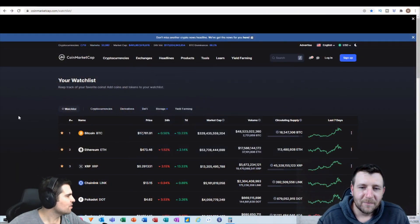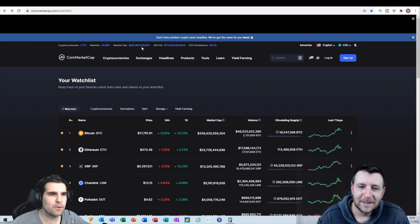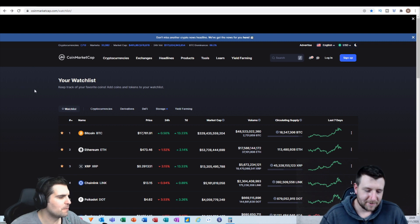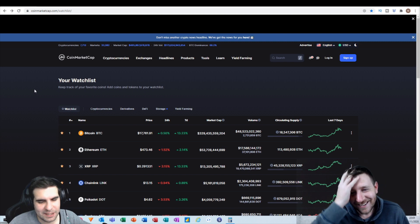Let's jump over to the market, see what's happened for the last 24 hours, and then jump straight into Hedera and HBAR. Here we are on CoinMarketCap and we've had a slight dip on the total market cap. We've dropped down from 497 billion yesterday to 495 billion today, so we've only dropped 2 billion dollars out of the market — not a significant drop at all.